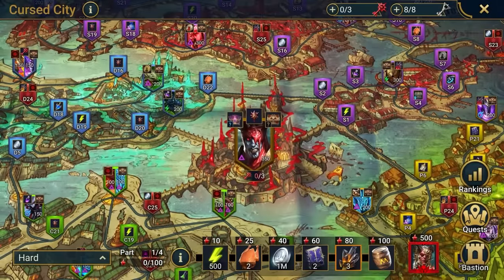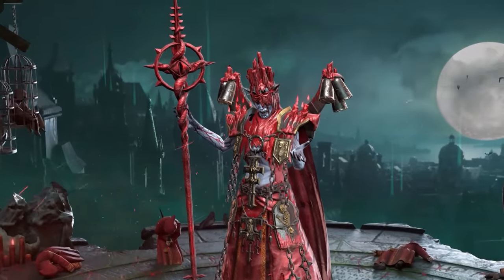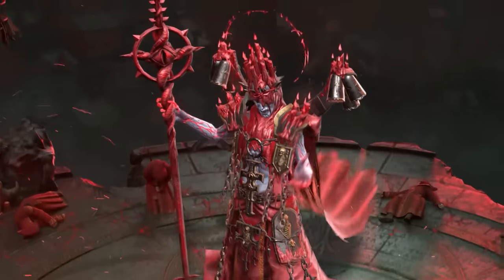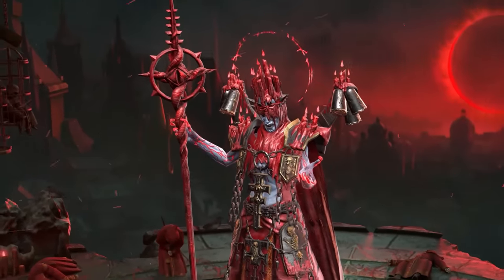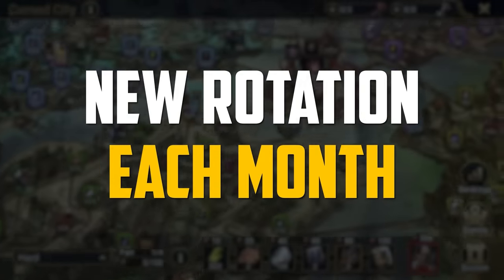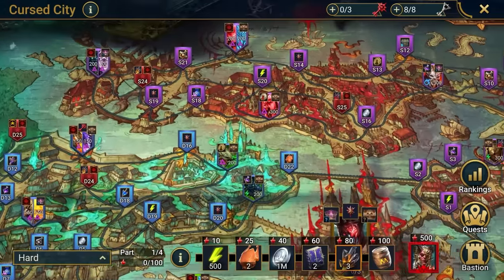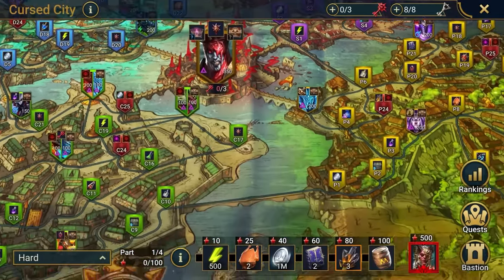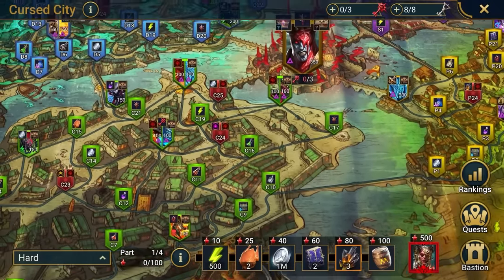Then there's the Eclipse Tower, home to Raid's newest boss and the current Lord of Cintranos, Amias the Lunar Archon. In order to take on this moon-obsessed recluse, you'll need to unlock the path to him. Each month, a new rotation of the Cursed City will begin, resetting your progress from the previous month. The stages of each district will remain the same, but the requirements you'll need to beat them will change — we'll describe those later in the video.